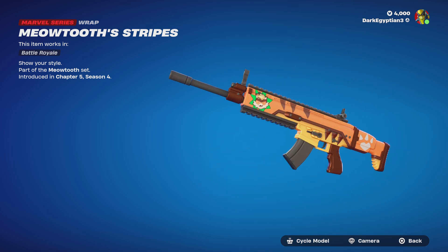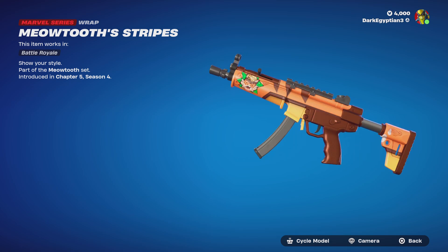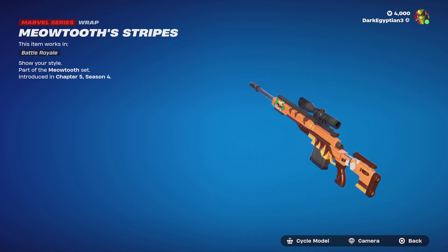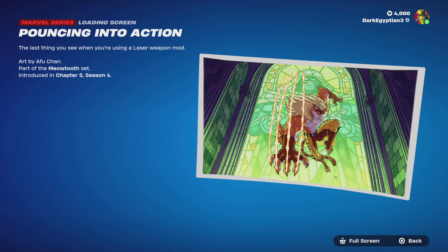Moving on to the wrap, we have the Meowth Tooth Stripes. It is animated a little bit - you can see the Meowth Tooth logo in the top left there and the weapon at the front of the barrel. As you can see, I can cycle through various different weapon models on screen - very, very cool.